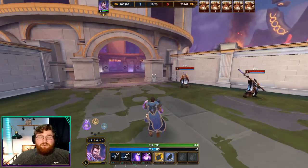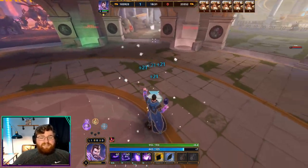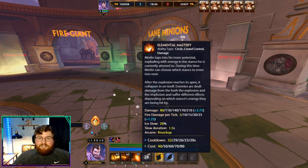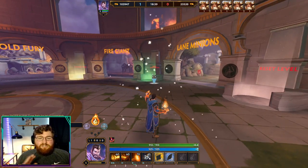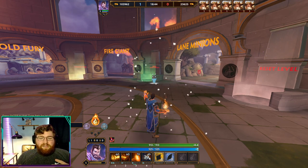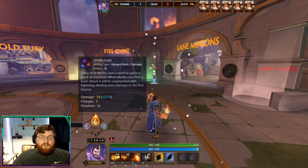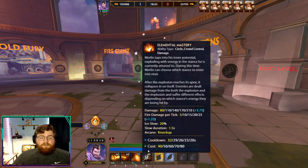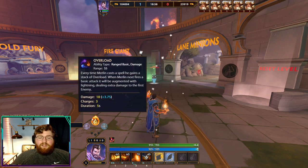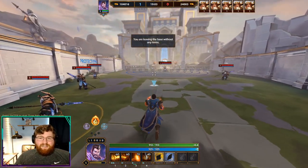Now let's look at your melee stance, which is your more risky stance — fire stance. You press your ultimate and change to the next stance in order. You can manipulate which stance you swap into: pressing four moves you to the next one in order, so void to fire to ice. If you want to go from void to ice, press four then three. If you're in ice and want fire, press four then two.